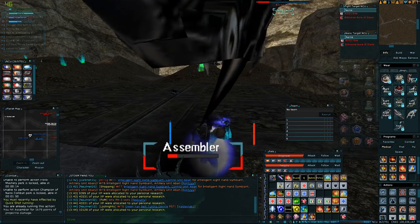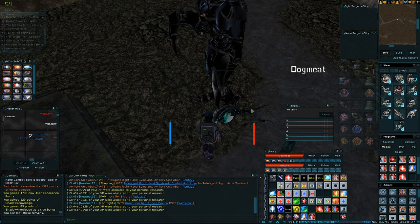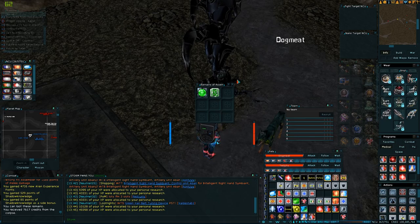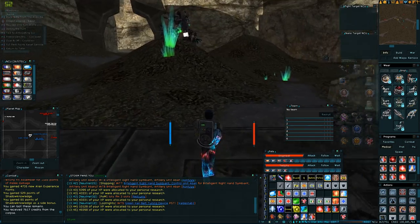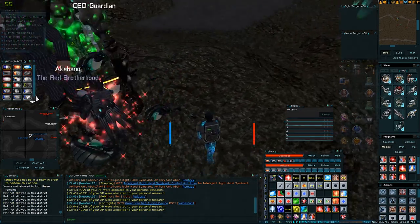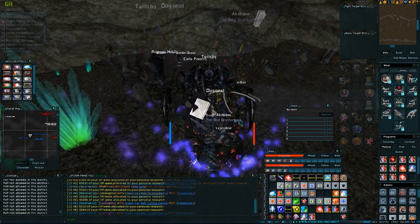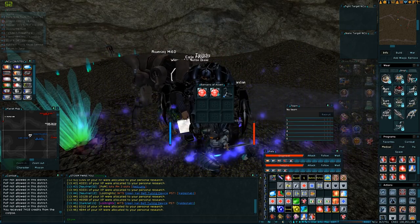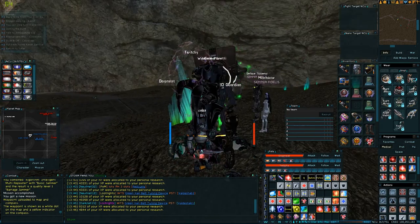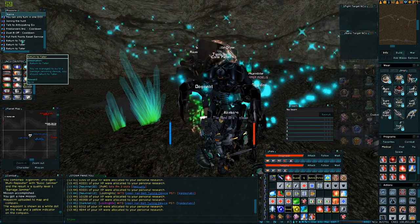Unattended gameplay is against the rules. Oh yeah - how do you prove it? 'Oh I fell asleep while I was playing' - I wouldn't ban someone for that. Green again - no, we want a red one. There's probably a red one underneath these guys. He's not AFK, he's trying to loot. Oh, he's running on a script. Hey - red one! That's all I wanted guys. Right, we've got the parts - return to Tater three times.